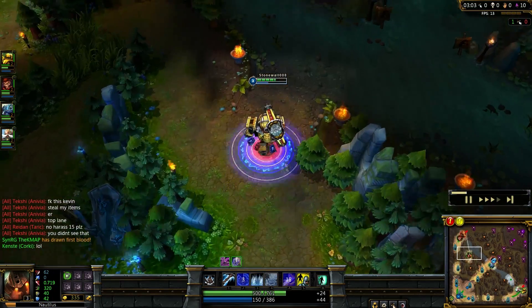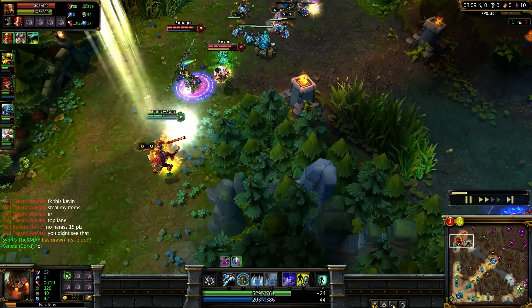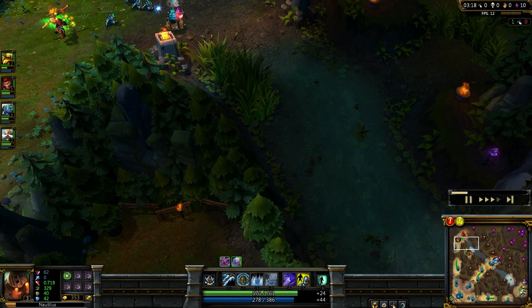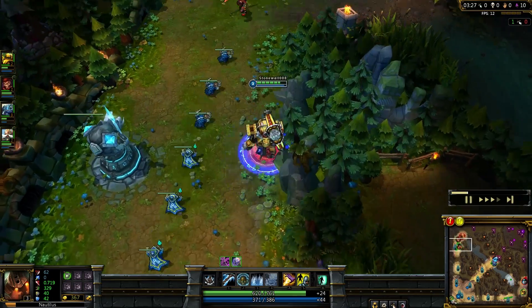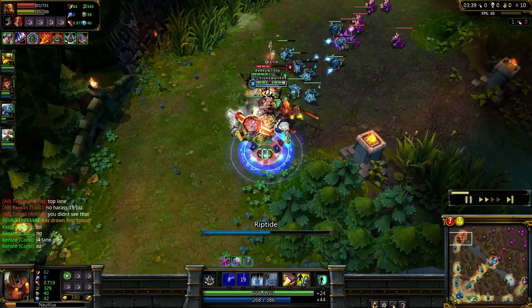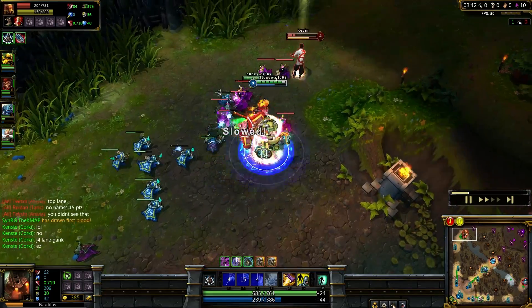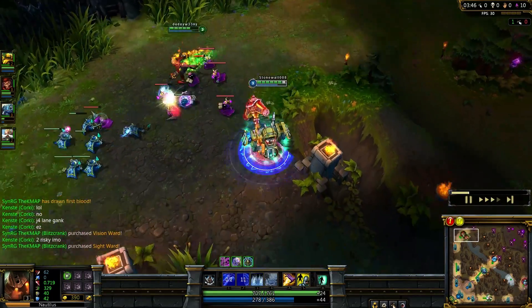With level three and all my abilities, this means I could gank top. Jarvan had the same idea - he started blue and went immediately to red and ganked. So I don't want to run into him or give Lee Sin the idea that I'm around here. Jarvan could also be trying for a second gank now that Wukong's abilities are gone. So I hang about. Lee Sin engages, so I'm able to jump him. He looks so easy to kill.